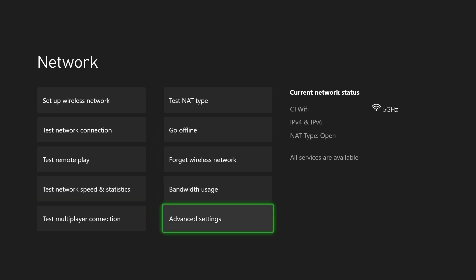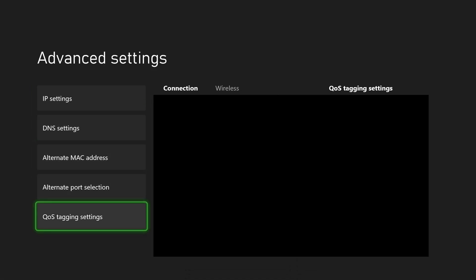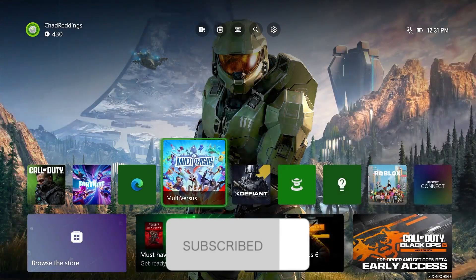Let's go back to Advanced Settings, scroll down, and select QoS Tagging Settings. You can try turning on one or both of these settings — long story short, it's going to tag packets of data sent from your console to your router, which will protect against latency impacts during network congestion. If this guide was helpful, like and subscribe and we'll see you in the next one.